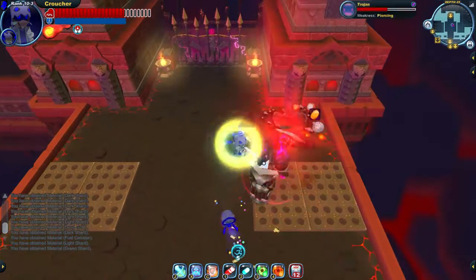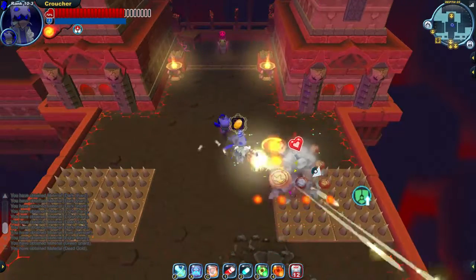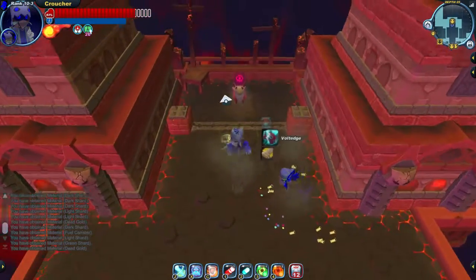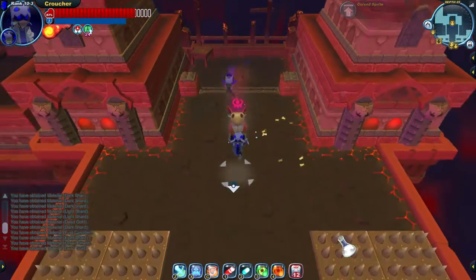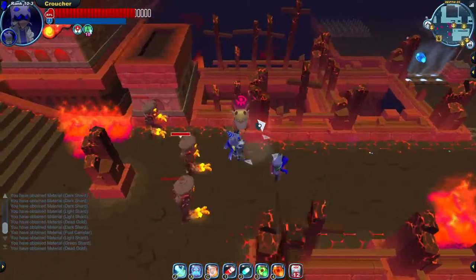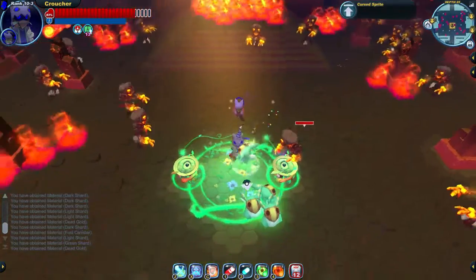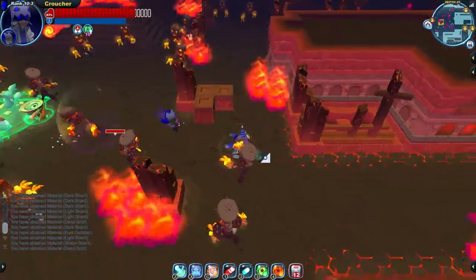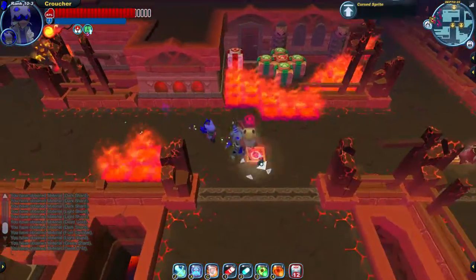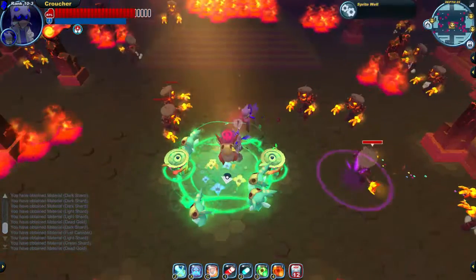While dashing, there is a period of time when you're completely invincible — even if a Trojan slams you with a sword, you won't take damage. However, there's a delay on everything: on my screen when I do something isn't technically when the game servers register it. So if I dash at the very instant I'm about to take damage, I'll still take the damage, because from the server's point of view I didn't dash until maybe a quarter second later. If you want to avoid damage with dashing, you have to dash just slightly before you get hit.